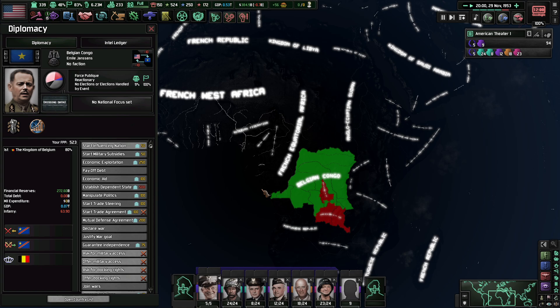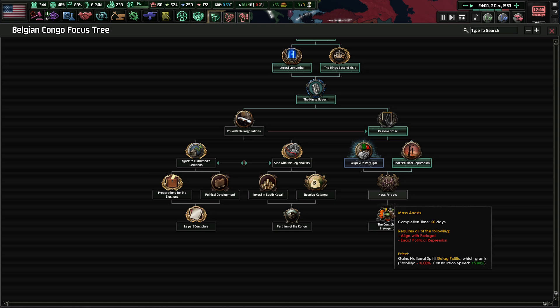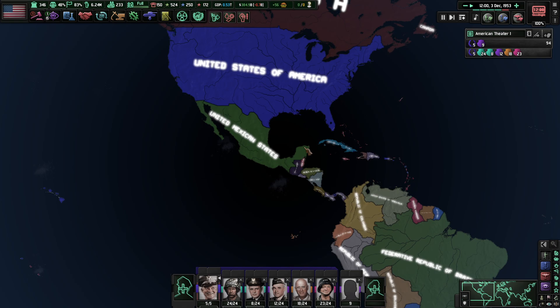Even though you're a puppet, can you not call in your overlord? So apparently you want to align yourself with Portugal. Mass arrest — deal with the insurgency. Well, we'll help them with that.